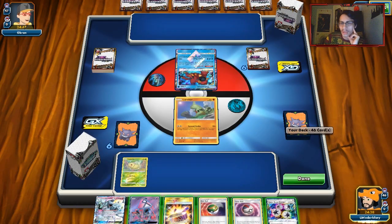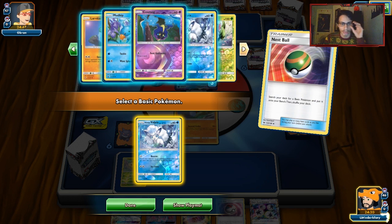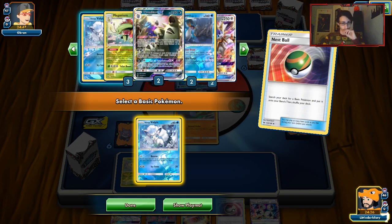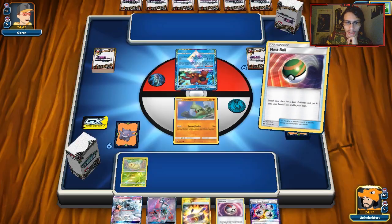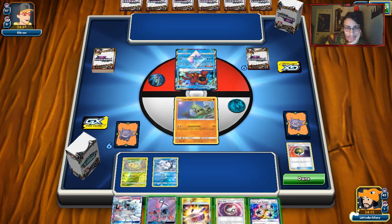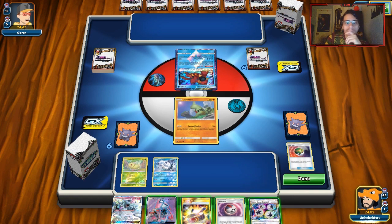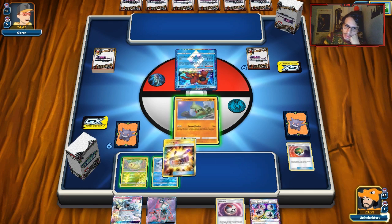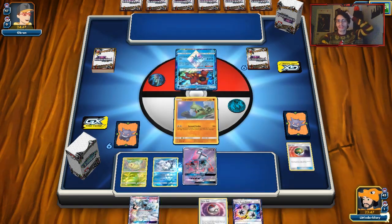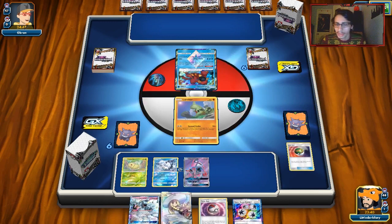He looks like he's playing Quagsire. We drew a Lele, which is good — we'll grab Vulpix. We prized a Cosmog, a Rare Candy, a DCE, and a Dark Energy. Part of me wants to hold my hand. I think we'll have to use Lily this turn. We'll play it on Vulpix since we're probably going to evolve it into Alolan Ninetales next turn. Lily was a pretty good top deck that bailed us out. We find a Dark Energy and another Larvitar — we can attach to the Bench Larvitar and pass.